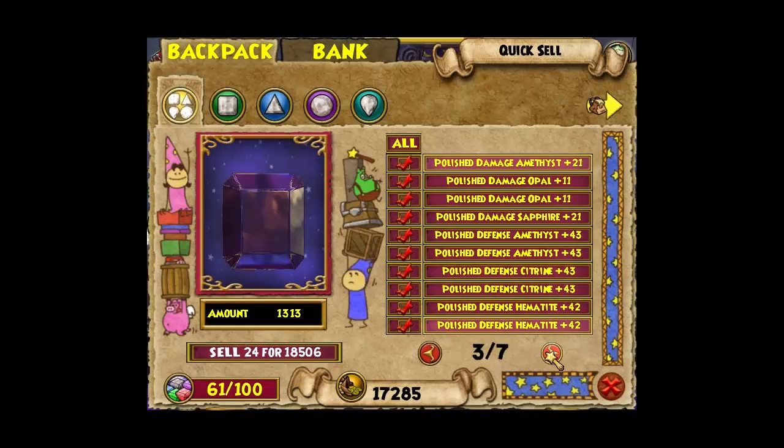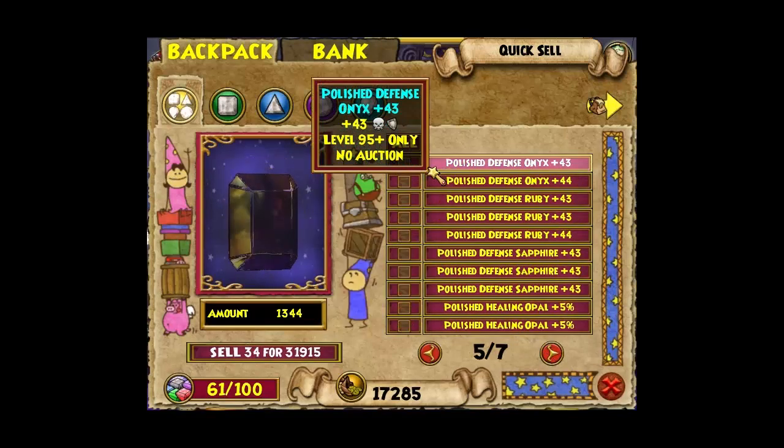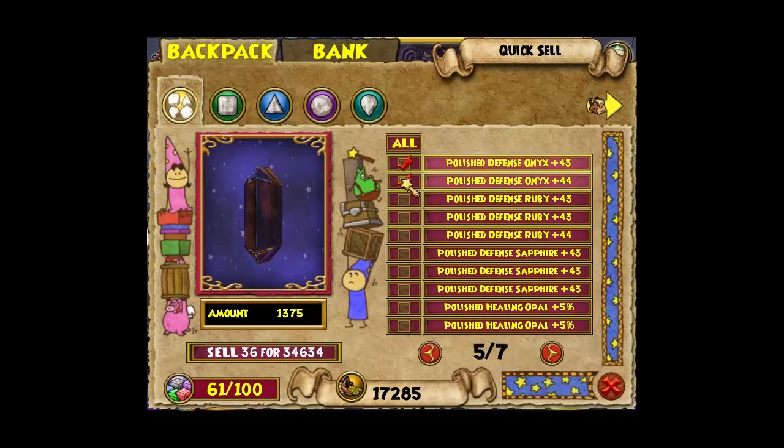But it does not. My frost fang only has a pedigree of 50 — it's really low — but it's a quad storm resist, so it's pretty decent for such a low pedigree. Pedigree has nothing to do with anything aside from how much it costs to hatch.